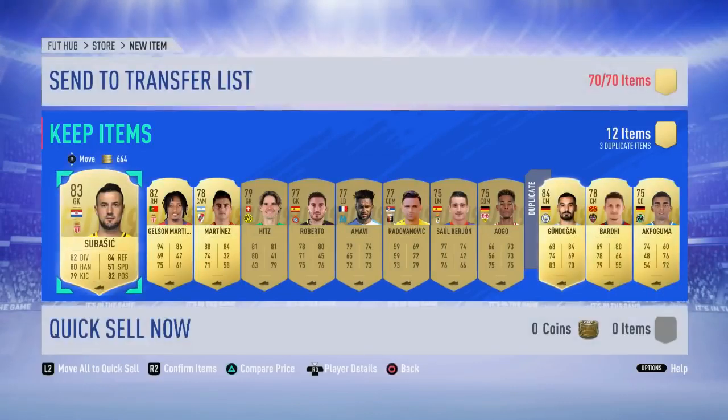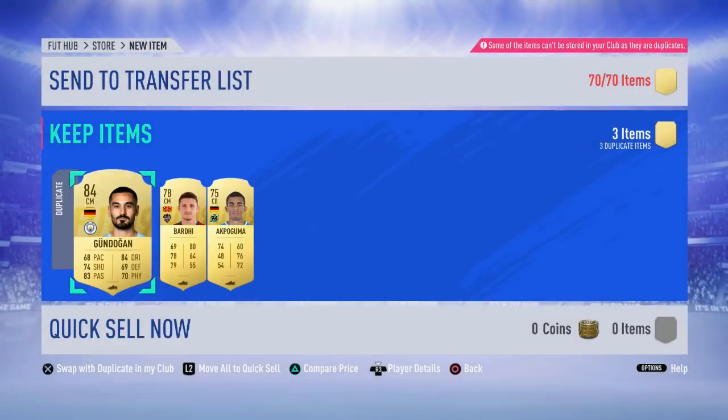So we got Gundogan here, a German player again, and that's actually decent because the SBC didn't cost that much for me. So another 83 as well. This was the video for today, I hope you guys enjoyed. Leave a like and subscribe if you're new, and I hope to see you guys in the next video or stream. Bye.